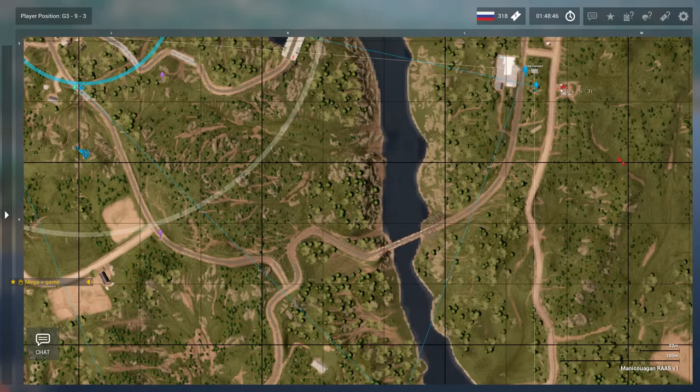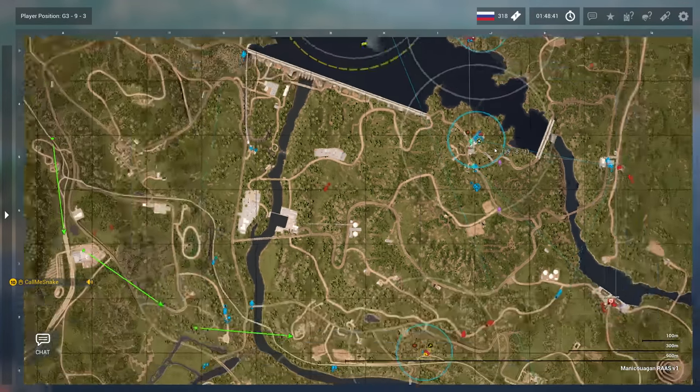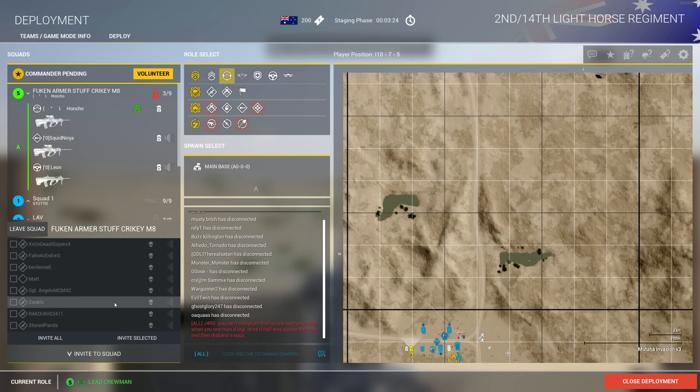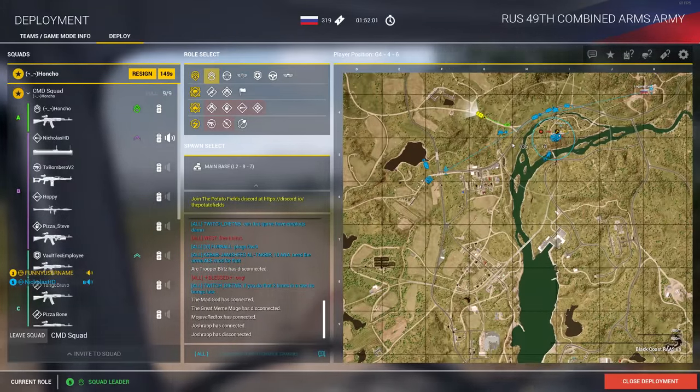So how do we fix this issue? It all revolves around communication, awareness, and the ability to react. We have to roll the clock all the way back to the start of the game, even as early as the staging phase. And you don't have to be a squad leader to help with this either — the more people know about this, the better the games will become for everybody.